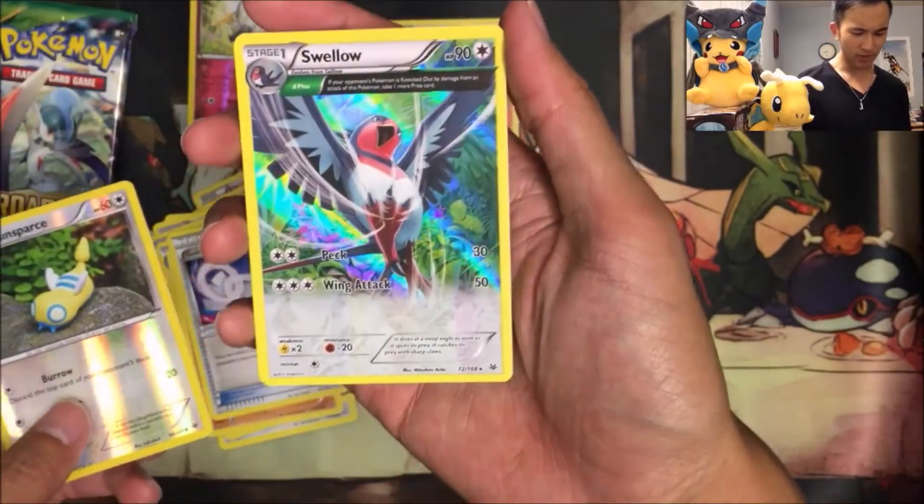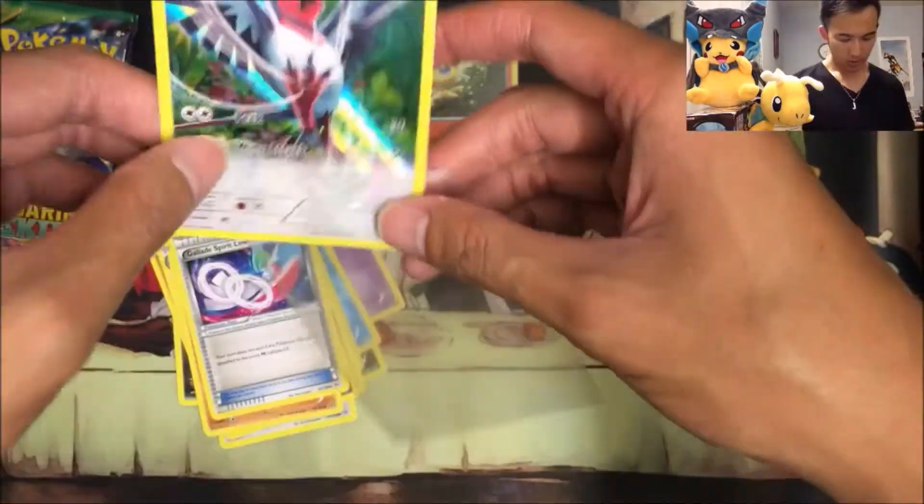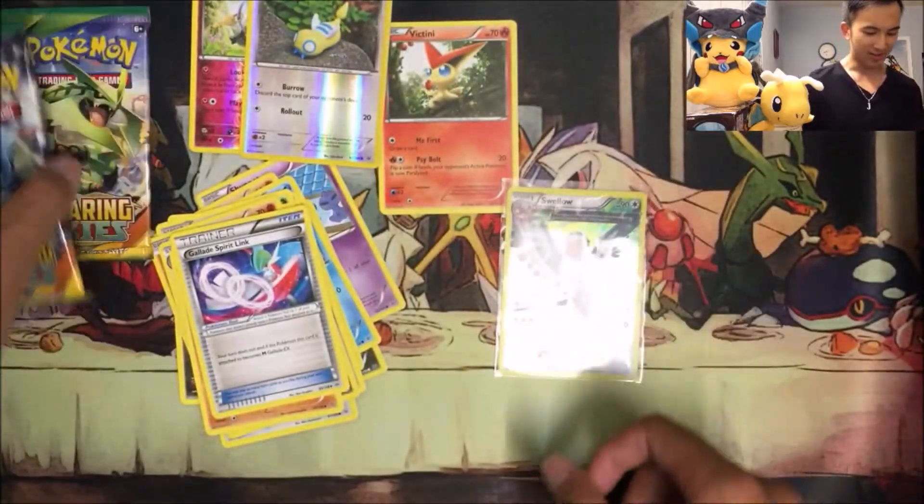Ooh, a Foil Ancient Trait Swellow! Wow, Ancient Trait Holos just look really cool for some reason. I'll probably keep this because it just looks awesome. Alright, two more packs left.